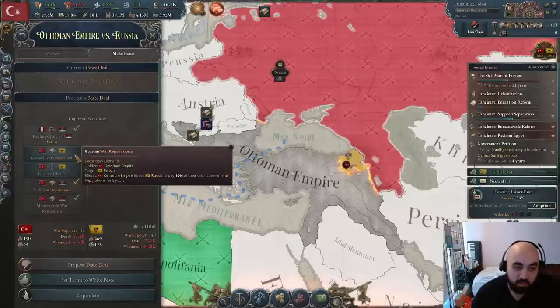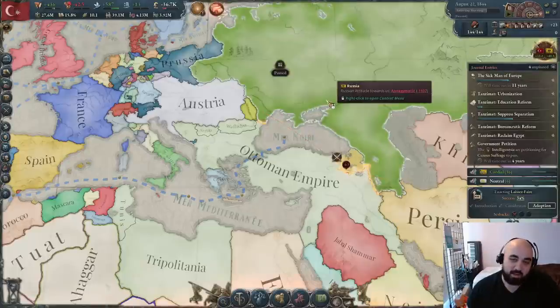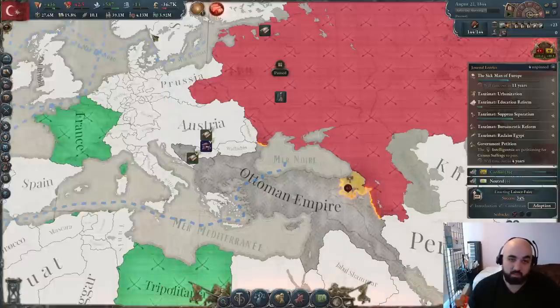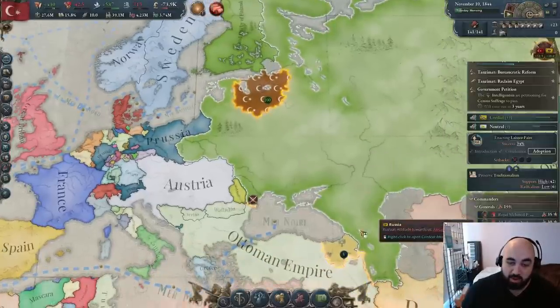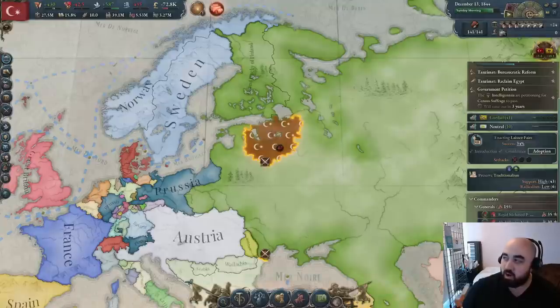France finally decides to move in now that Serbia is out of the war — the AI behavior is just so strange sometimes. France is sending 350 battalions, so we'll stick in it and try naval landings on the Russian capital to try and work toward enforcement. We can't be enforced below zero since they have no war goals on us, so we'll see what we can do. We land on their capital and get a big occupation up.